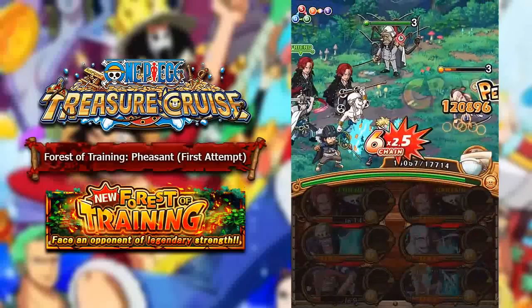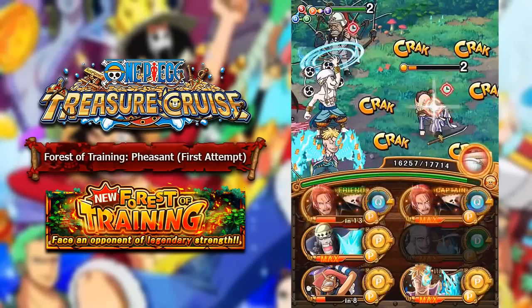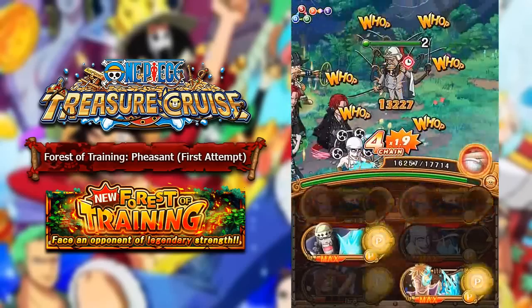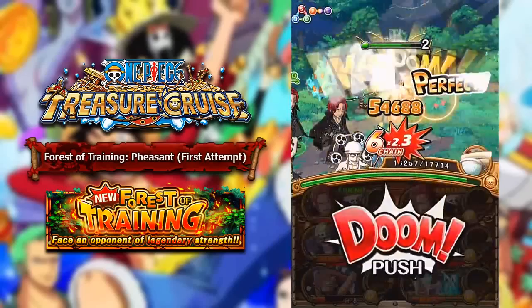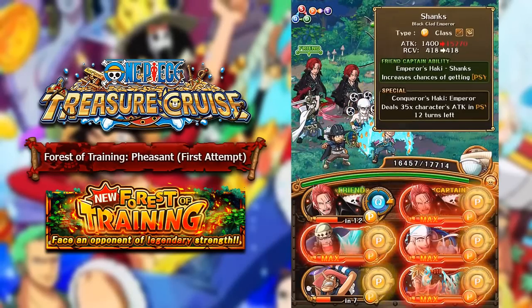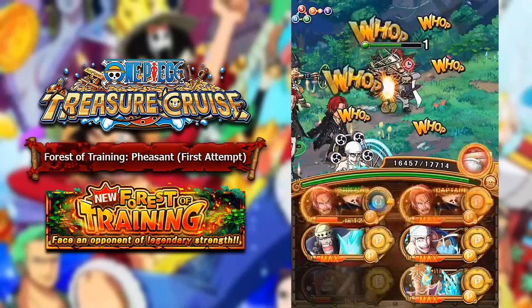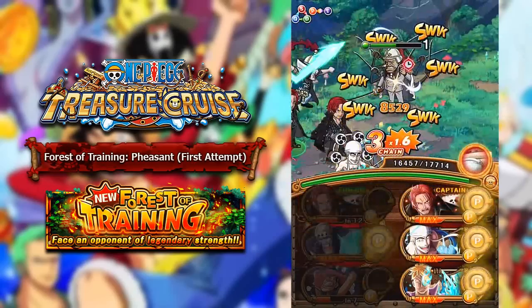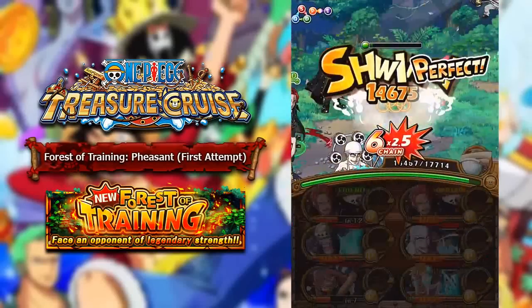I thought this was going to be a huge fail but we're doing okay. We should be able to kill Momonga and then deal a lot of damage to Onigumo, hopefully getting some good orbs next turn to kill him without taking damage. Shanks has 15,000 attack, so let's use this order — boom, boom, boom, boom — and yes, awesome. We took down Onigumo. Good stuff.